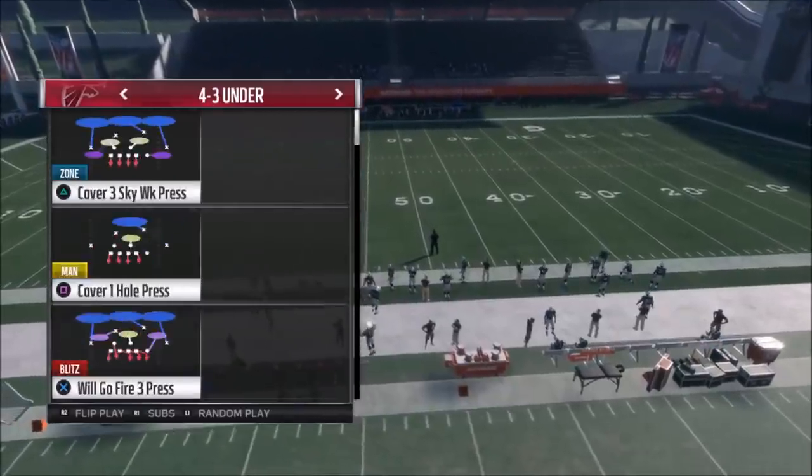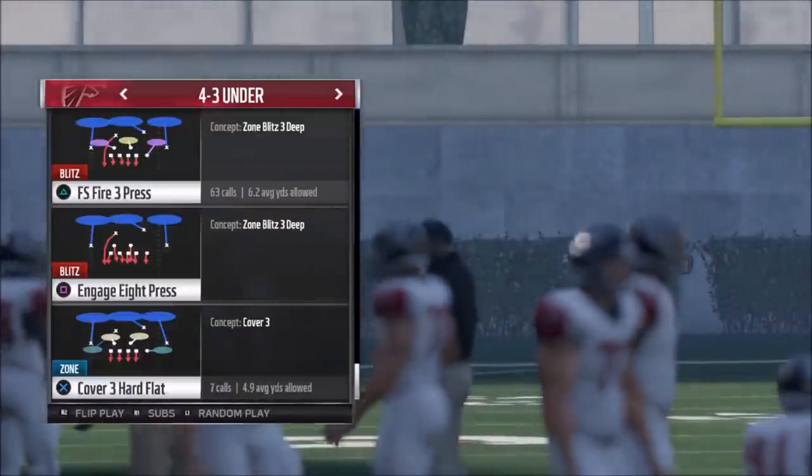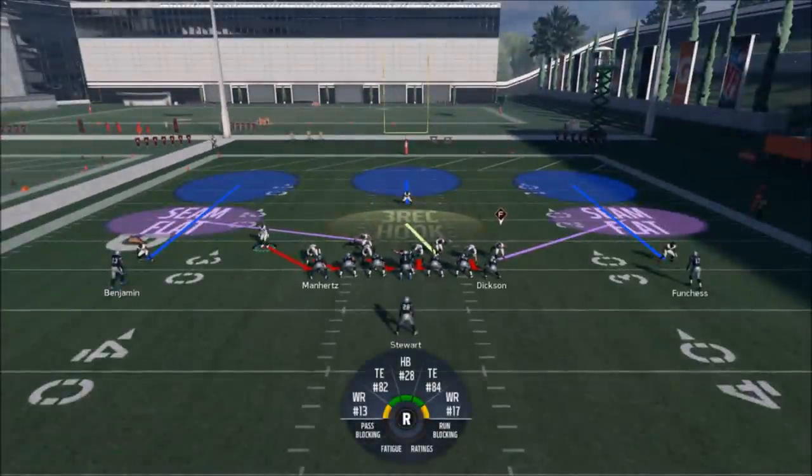We'll go ahead and pick the play. It's the FS Fire 3 Press at the top there. The original look I had — the safety comes down just like you see. You can let him come down by himself, that's fine. But this guy is really going to be my do-it-all.